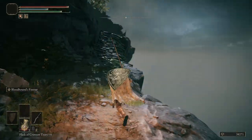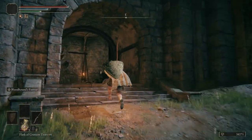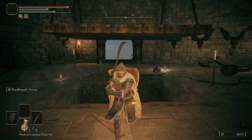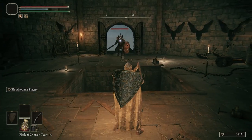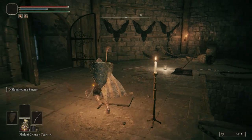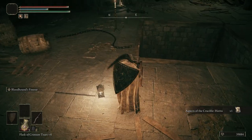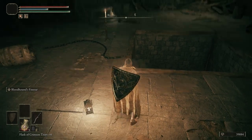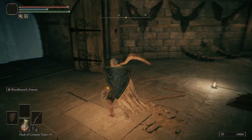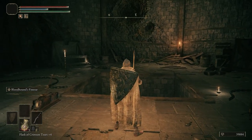Run right past this crucible knight — dodge if you have to. We're going to send this elevator up. We're going to have this crucible knight fall to his death. We get the Aspect of the Crucible: Horns. That's the easiest way to take care of this guy. You can fight him if you want, but if you don't have to — especially this early into the game — I wouldn't.